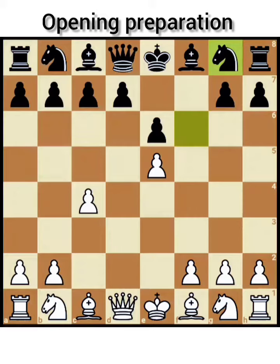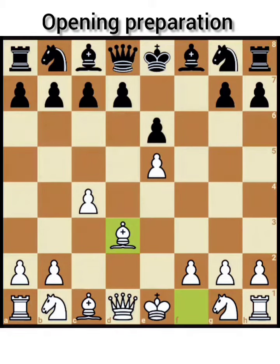Now white puts its bishop on d3. Please look into this position. Study this position and comment your feedback on whether this variation is new to you and can support you in opening against the Budapest Defense. This position is very much favorable for white.